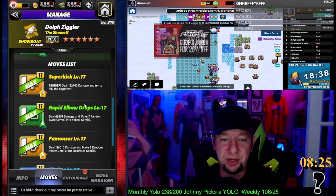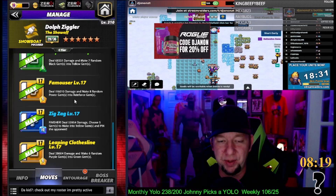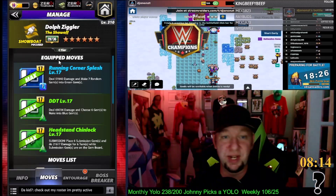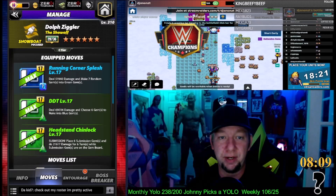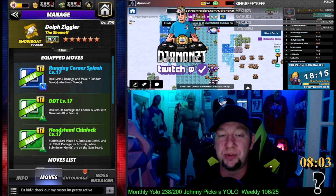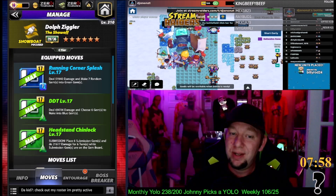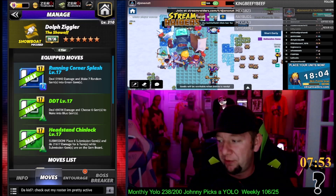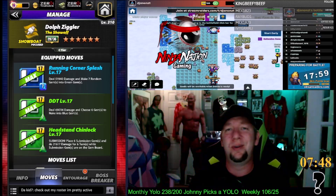Not a lot else you could do — make six random purple into green, make eight random power gems into reinforce gems. He had nothing before this, and at least now he has something. Do you guys run showboat Dolph? Let me know down in the comment section below if there's something else you think he could do. This is what I think is going to be his best, and I hope we get a way to make that more usable in the future because he's actually usable now. So until next time, y'all — peace.